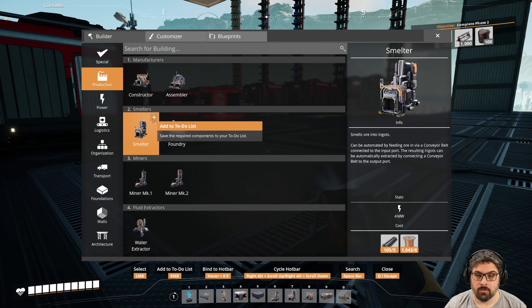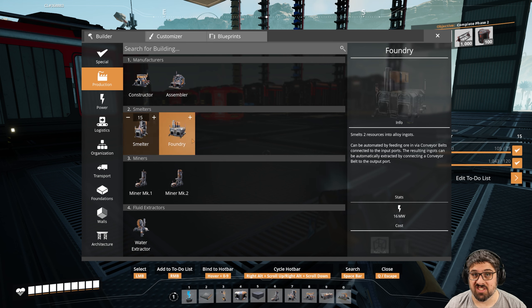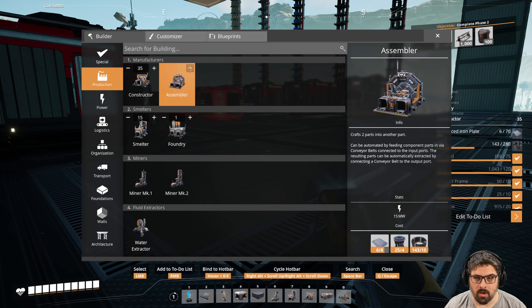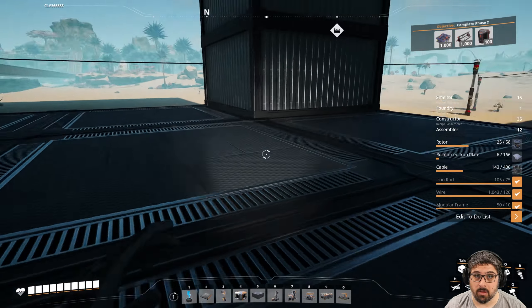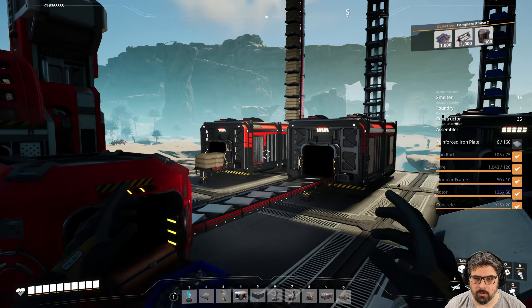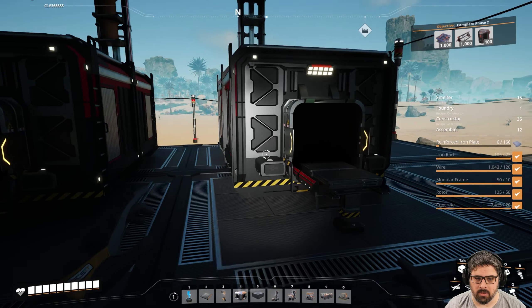We're going to need about 13 smelters — maybe 15 just in case. We'll need one foundry, something like 35 constructors, and 12 assemblers. You'll want to make sure you have all of this on top of a lot of concrete. We're going to go and build our phase two factory — make sure to bring more cable for the wires, and you'll need a lot of reinforced iron plates for all the belts.